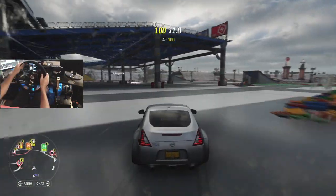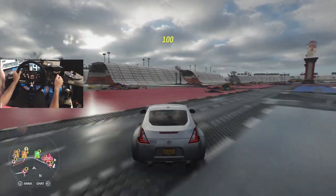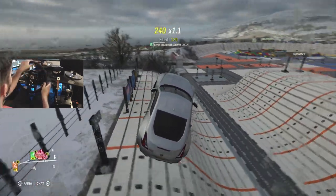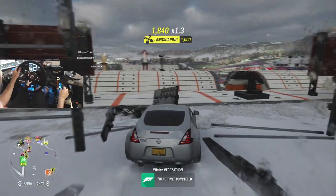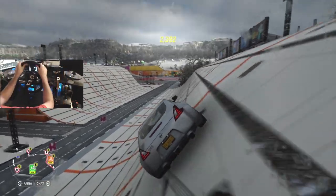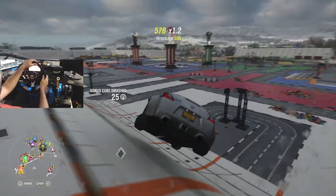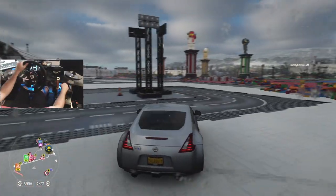We're going to hit the little half-pipe stuff too. Maybe do some sideways jump drifting. Throws in fourth — kick it sideways. Are we going to land that? I thought we were actually going to land that. That would have been sweet; if I would have been a little bit slower, we would have been okay. Things are weird on a wheel. A little bit over. Alright, we flipped it. Just let go of the wheel when that happens.